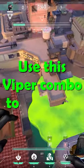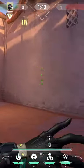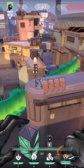Use this Viper combo to win easy peasy. On Sunset, when the barriers are going down, go to this corner and use your wall like this. You will block off both CTs.